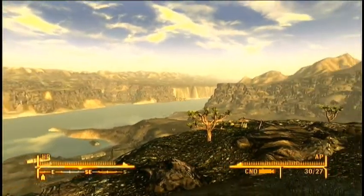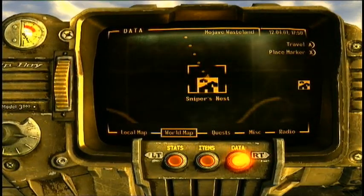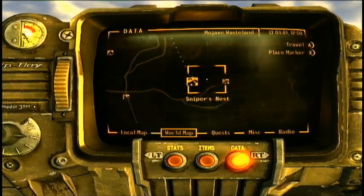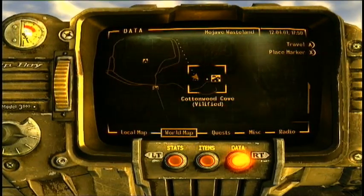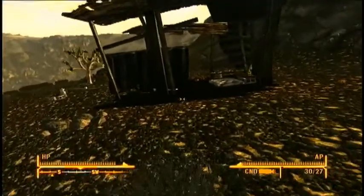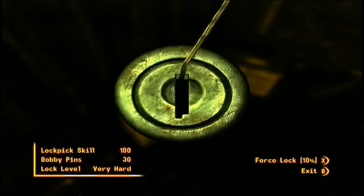SSDMiddleman here with Guides for Us All, and today I'm going to be showing you how to get the Gobi Campaign Scout Rifle in Fallout New Vegas. What you're going to need to do is head to the Sniper's Nest, which is right here to the left of Cottonwood Cove and to the right of Camp Searchlight. It's a pretty easy location to find, and once you're here, you're going to want to head into this little bunker right here and you're going to find a lockbox that is very hard.